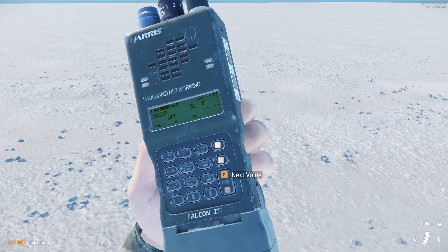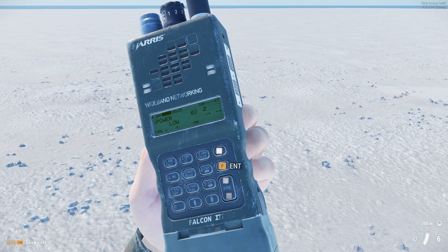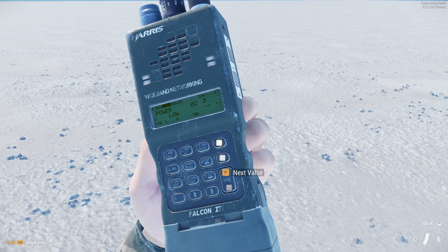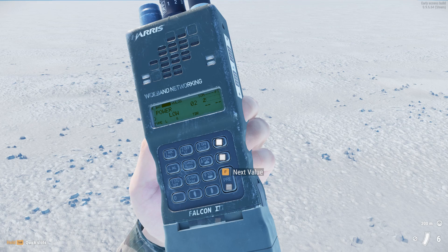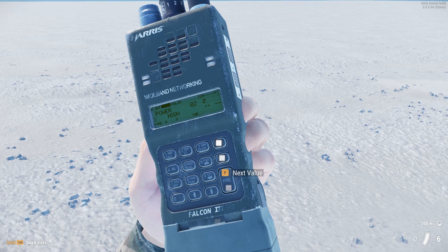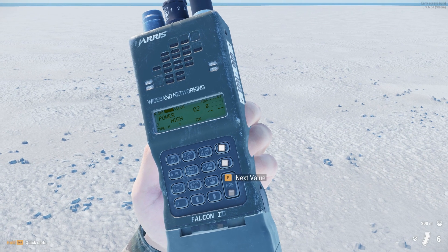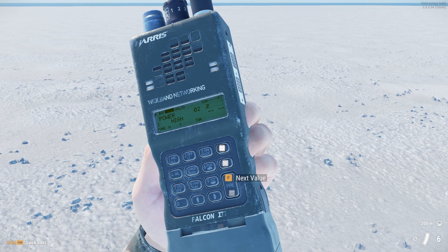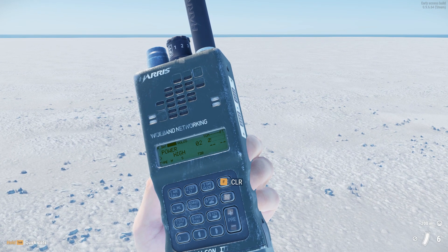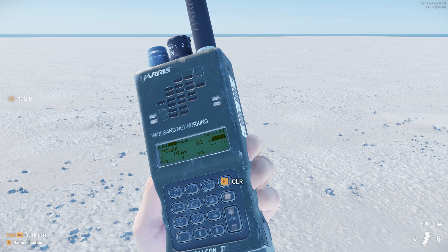The next option that we have is power. By default you will start with low power mode because you don't want to burn your battery immediately, but you can always switch to high power mode which allows you to broadcast on a longer range. It will also change the progress bar — and when you are broadcasting it will be full.